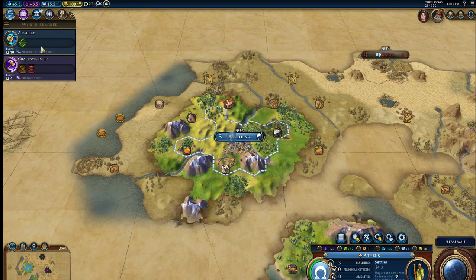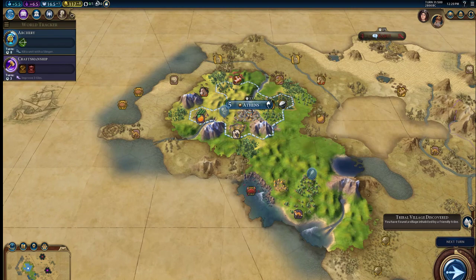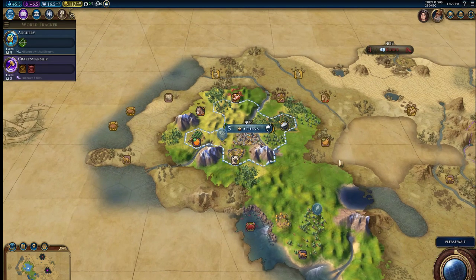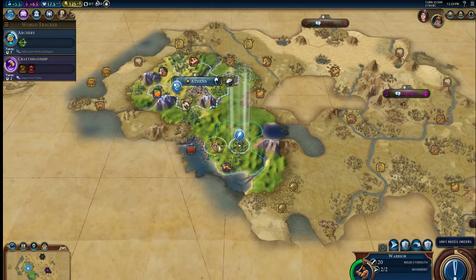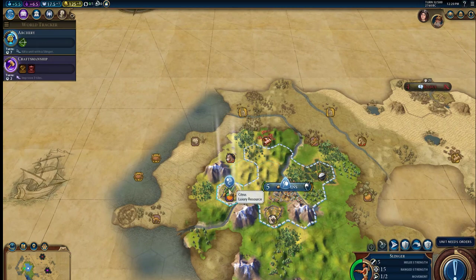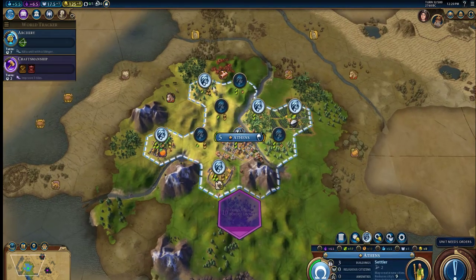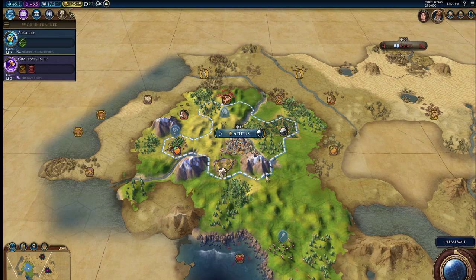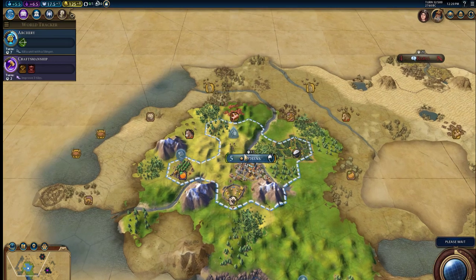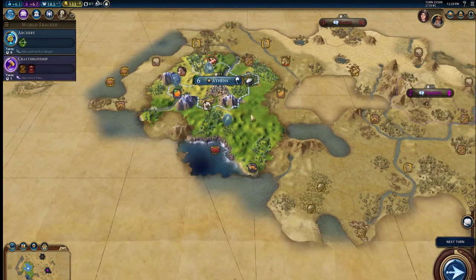I'll send my units to the barbarian encampment, maybe we can kill a unit there. Let's start moving. Maybe we can boost Bronze Working as well, hopefully. I do have a lot of hills here — iron doesn't only spawn on hills, does it? Hopefully iron is around here at least. Usually I never get iron. Oh my god, I love you, tribe — thank you! See, we are working a good amount of tiles already. We're going to be working all of that, so let's improve those. Early Empire — awesome, cool, that is amazing. And then our Settler is going to come here next turn.